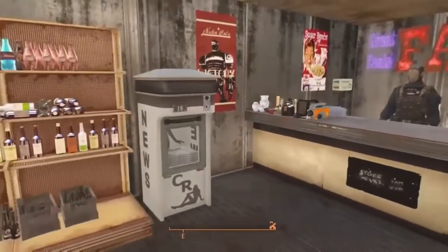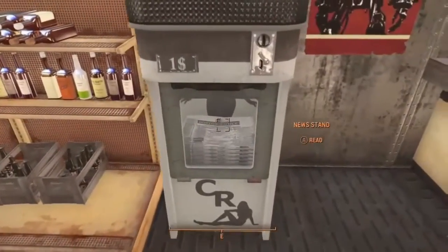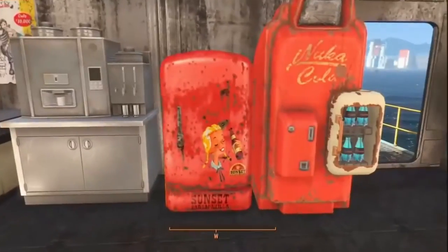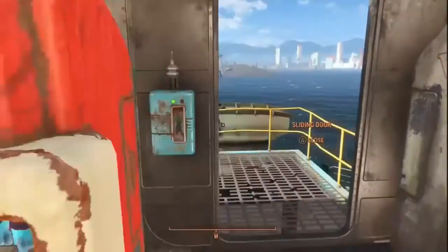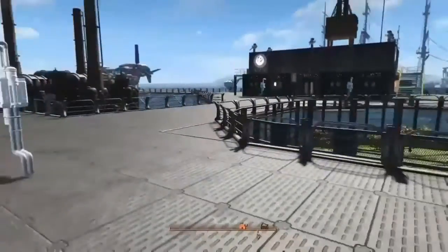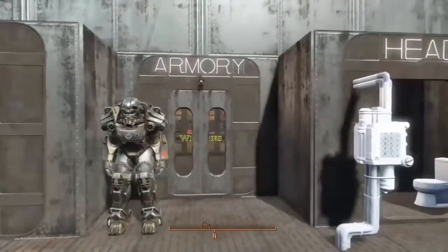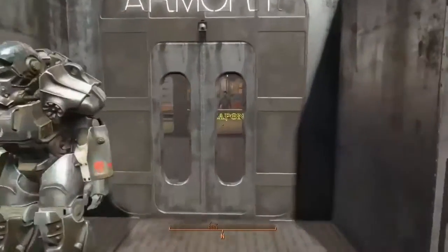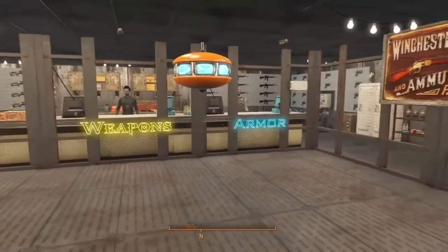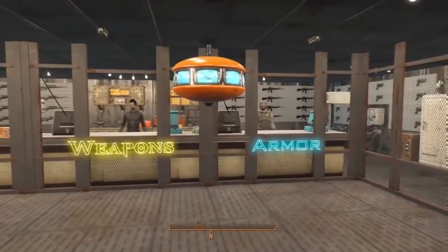That newspaper rack is a piece of unique furniture from Crimson Rider, and the refrigerator was from the Better Stores mod. Now this was my favorite part of the build — I totally love a good armory, so I had a lot of fun building this armory.